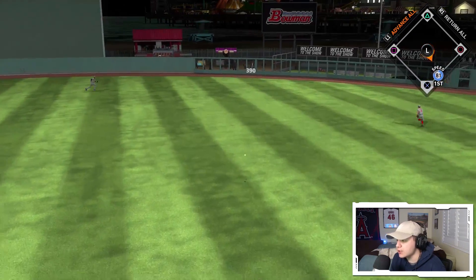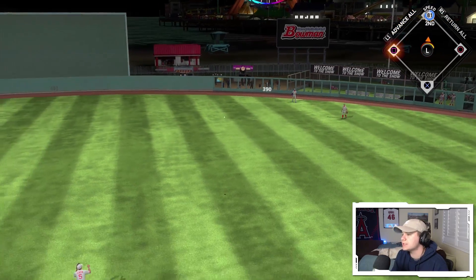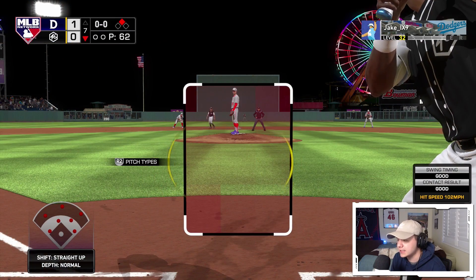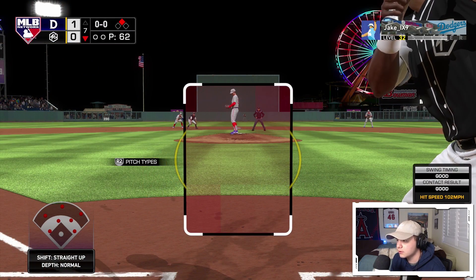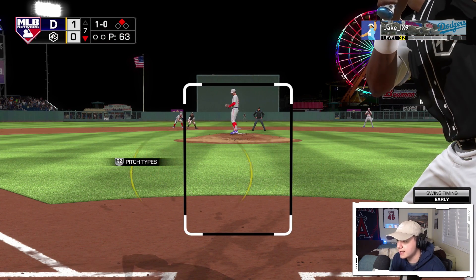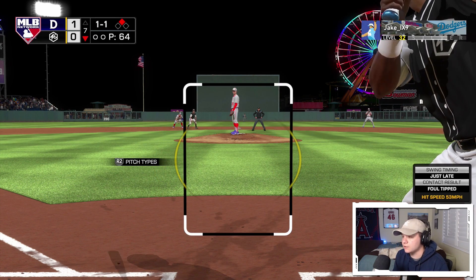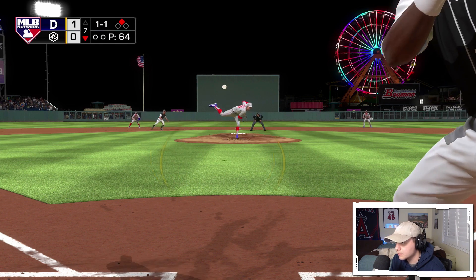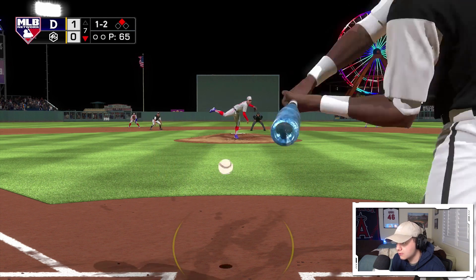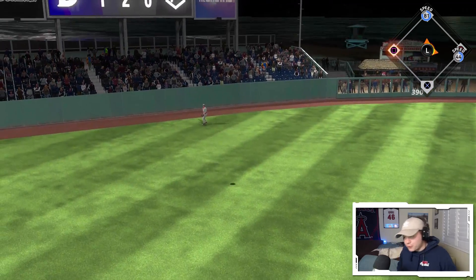Rogers Hornsby steps up and takes that pitch to right-center field — we're in scoring position. There's no excuse to not get this guy in. Now Eddie Murray — change up low, not going to chase that. Come on, give me something in the zone. I missed it — thank god that was foul because that could have easily been a pop-up. Two strikes on him now. Goes the other way but it's not going to be enough. 0 for 3 with Eddie Murray.